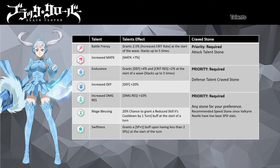For the support talent, you have a wide variety of options. Increased Damage Resistance improves Noel's damage resistance by 10%. Noel has a chance of taunting and locking targets to her. Mage Blessing gives a 20% chance to cool down Skill 2, helping ensure Absolute Area is always active on your party. You can also opt for Swiftness, which grants SP+1 when Valkyrie Dress Noel has less than 2 SP — handy if you want her to use her Special more often. Pairing Swiftness with Mage Blessing lets her apply Absolute Area more frequently.